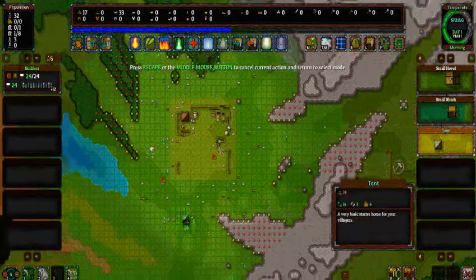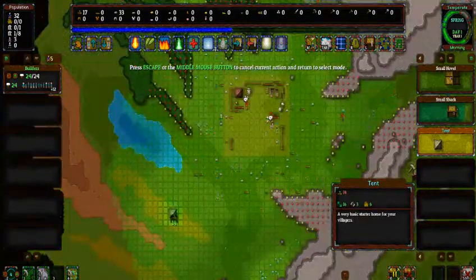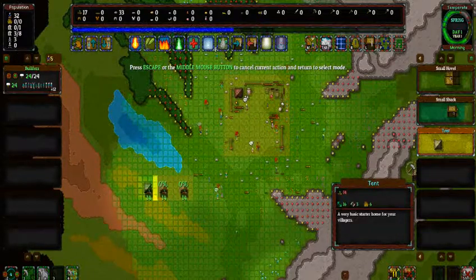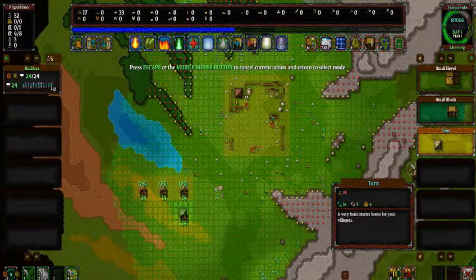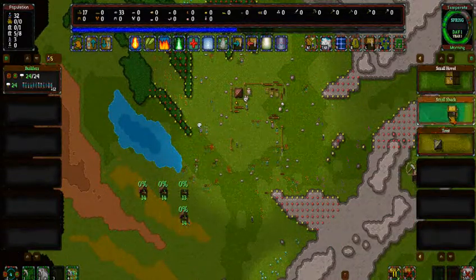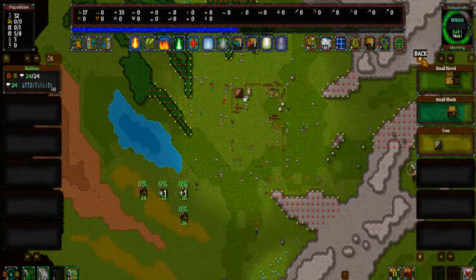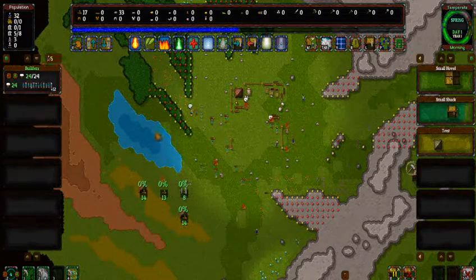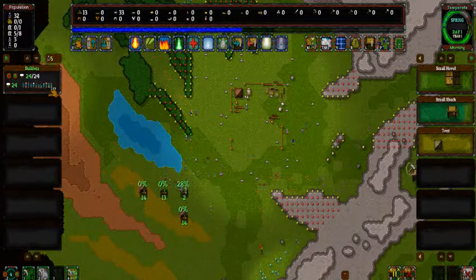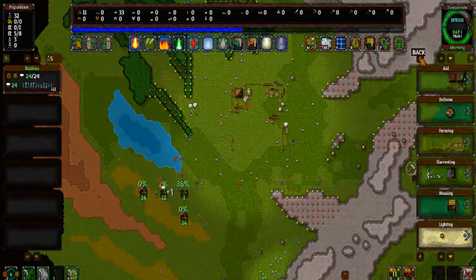I'm going to need to get our people some places to live. Let's get you some homes. Right now tents are of course not the best home, but it's something. These people need something. And these other ones need refined resources. In the left you can see all these little boxes — all these boxes will be for jobs.